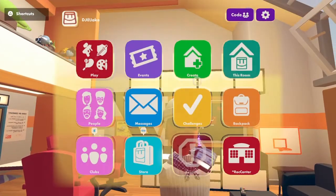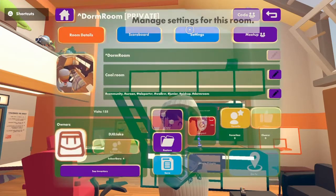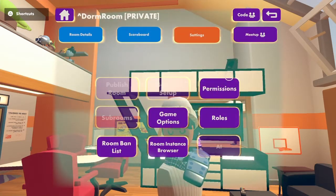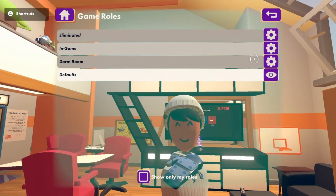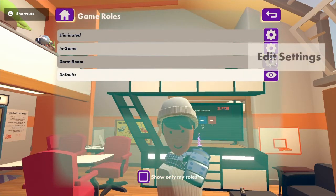So first things, you go to your watch, go to this room, go to settings — there's scoreboard and settings. You go to rules, there's eliminate, in game, defaults, door room. You go to door room.